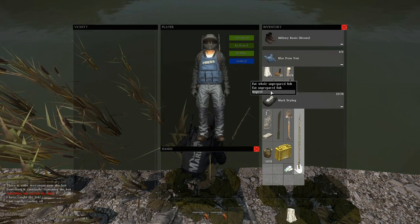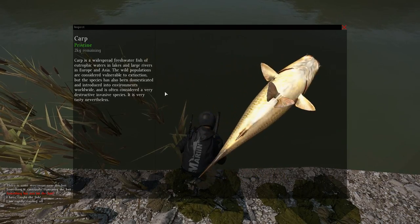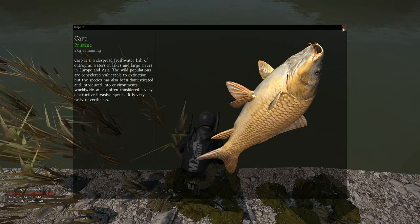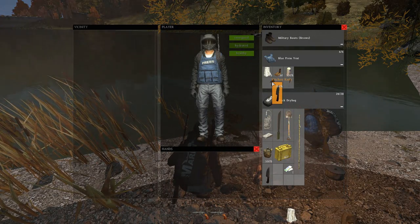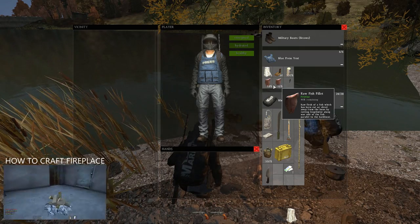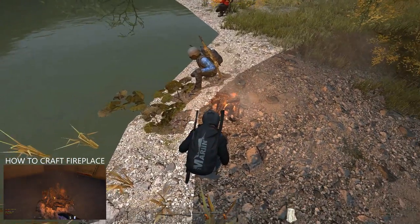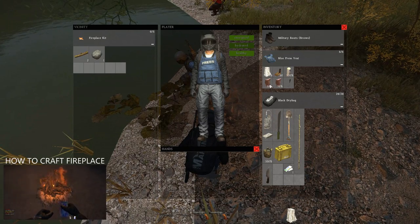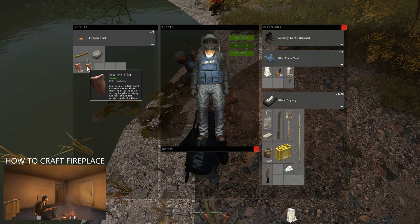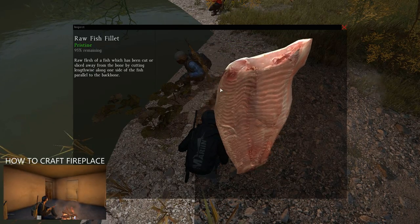Here's my first fish. You gotta love the artwork in this game — they do a lot of good work and the artwork is damn cool. Take the tasty fishy over to the fire. Bring out the kitchen knife and combine it with the fish, then select prepare fish. Place your fish onto the fire and wait until it's changed from raw to cooked. If you're not sure how to create a campfire, check out my how to craft a fireplace video.